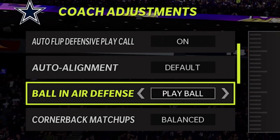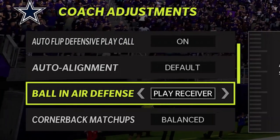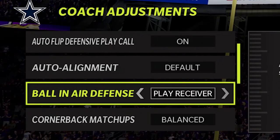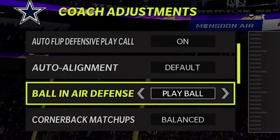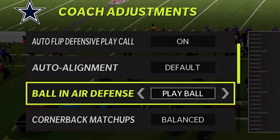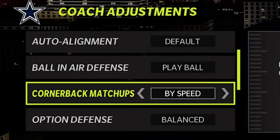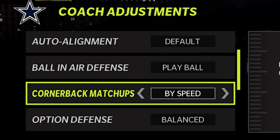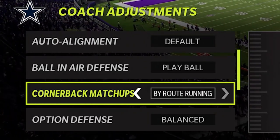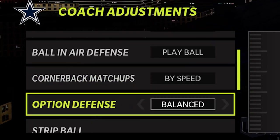When it comes to playing the ball in the air, I typically always want to go play ball. I'm trying to get interceptions, not necessarily trying to break up passes. I don't think there's a downside to playing the ball compared to playing the receiver or swatting the ball. It's always best to go for the ball and go for the interception. When it comes to cornerback matchups, I typically want to go by speed, because if you're going against really fast receivers and your cornerback isn't fast enough, that cornerback's going to lose. So by speed matchup is typically the best.